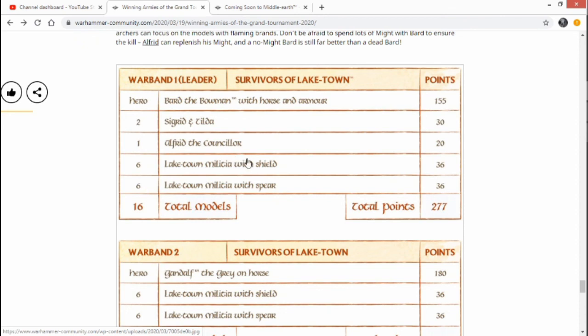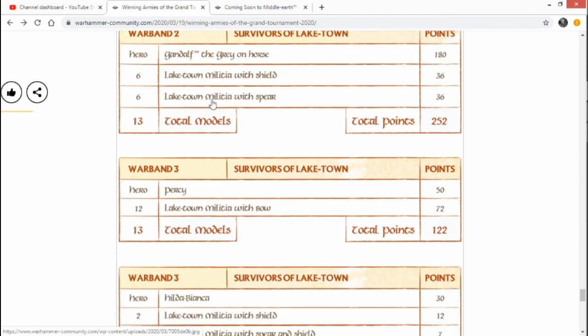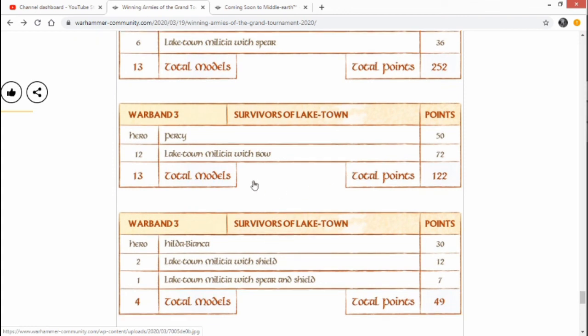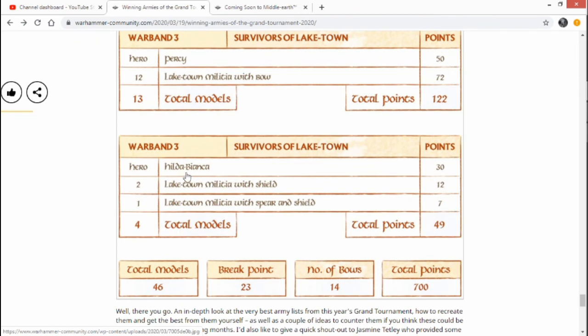Another warband has Gane of the Grey on Horse, 6 Lake Town militia with shield, and 6 more. Then Percy — why not, Percy's alright. And 12 Bowmen — that's a decent amount of shots. Then there's Hilda: if she charges, during the fight phase herself and Lake Town militia within 3 inches of her gain plus 1 to wound if they charged that turn. So they've got a crazy charge bonus — like lances but for infantry. That makes Lake Town militia a beast.